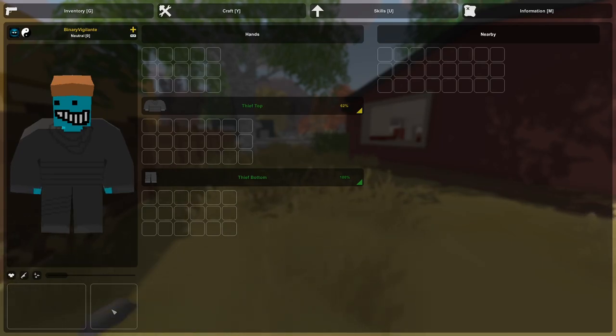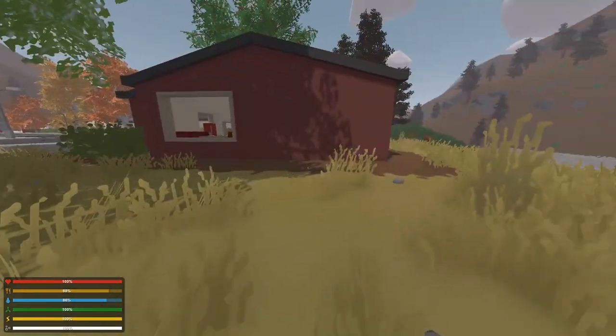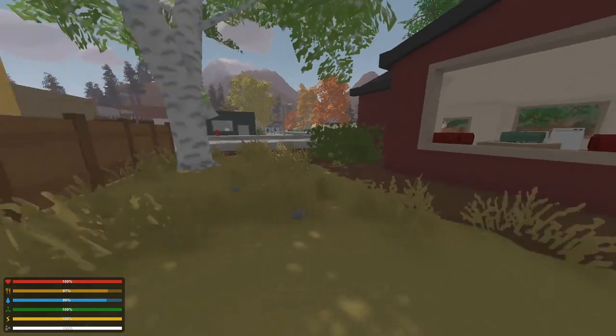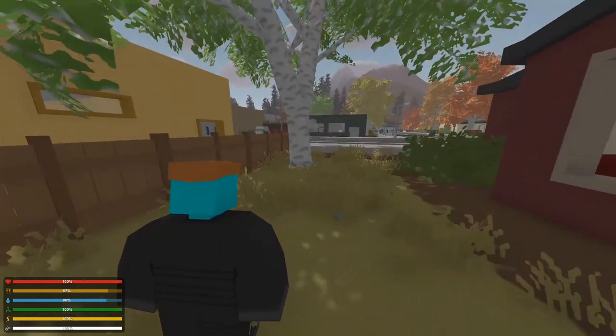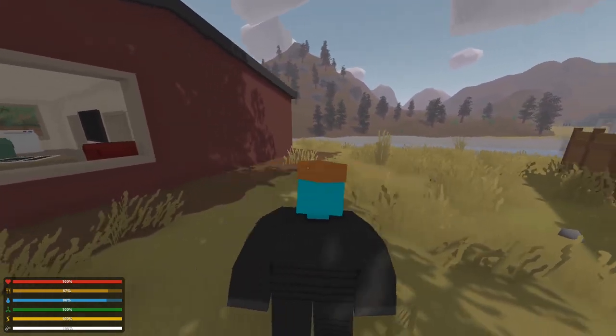These slots down here are your two primary slots — primary and secondary. This is where you want to have your gun, your axe, or any tool you need to use in the actual world, except for stuff like bandages and food which you can equip directly from your main inventory. A good thing to do while looting is to press H, which gives you an outside third-person view, and you can use Q and E to move the camera left and right.